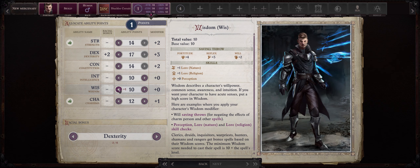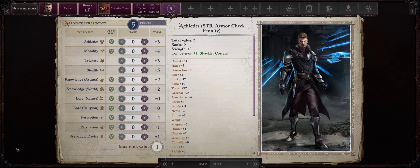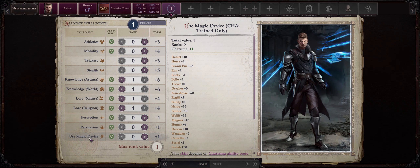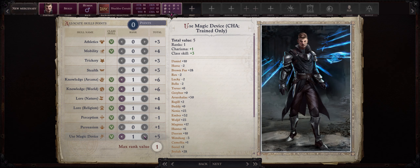Now Skalds are actually great in that they have access to most of the skills in the game. My personal choices are both the Knowledge and Lore skills, because Skalds, just like Bards, will add half their class level to all the Knowledge and Lore skill checks, so basically they can cover all these skills for you. The last skill point is up to you — you can focus on either Athletics, Mobility, Perception, or Persuasion. I like going with Use Magic Device, because it increases the support your Skald can give your party by giving him access to Wands and Scrolls.